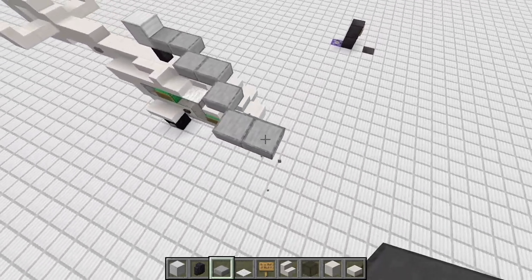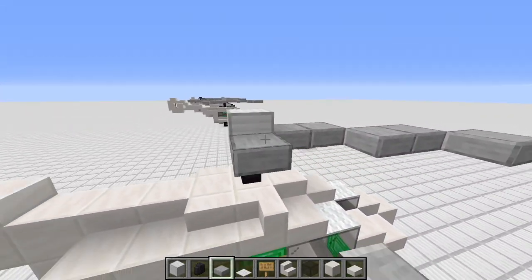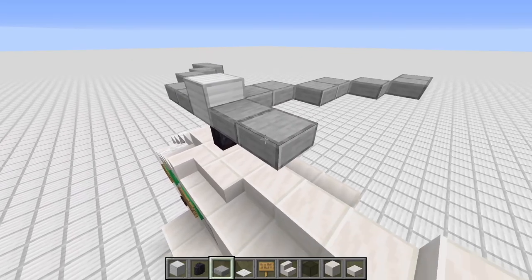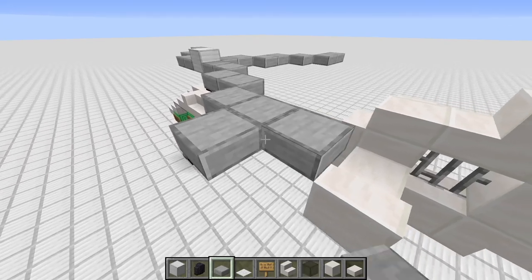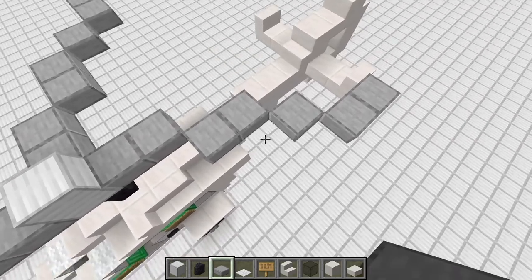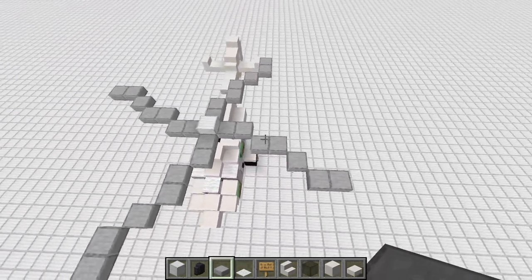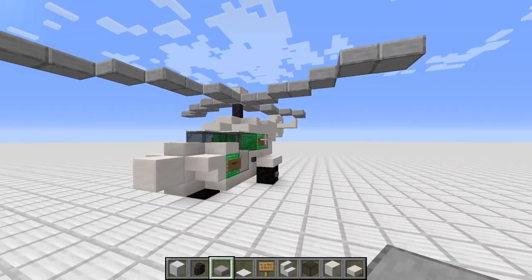For the rotor blades, the pattern is: one, two, cross, one over; one, two, cross, one over. It's two, two, one, two — and we simply rotate this pattern around. So it's always two blocks, two blocks, one block, two blocks, offset by one block. The last arm is also two, two, one, two. It should look like a four-bladed rotor when finished.